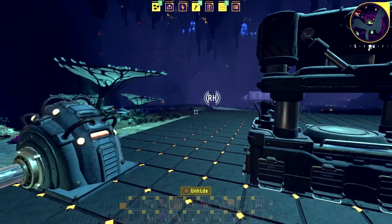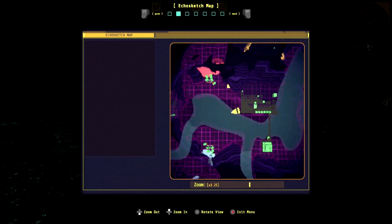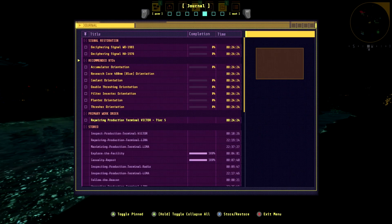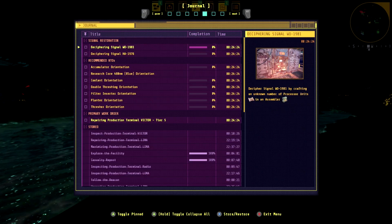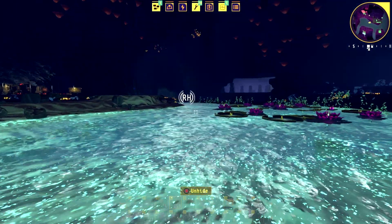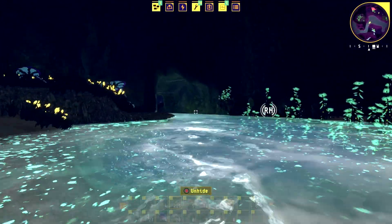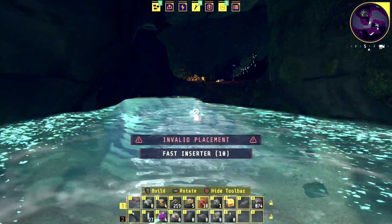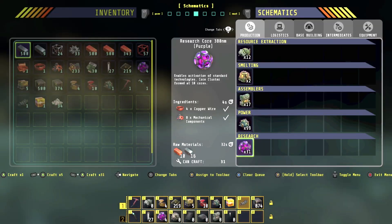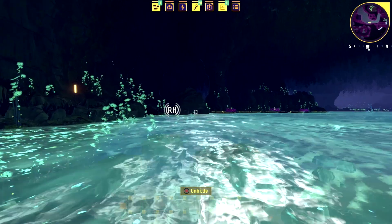Let's start going over here. We got an RH signal — not even sure what that stands for. Let's go into our menu. Repairing, deciphering — I don't even know which one this is. Let's just start walking this way. This video is explorative but at the same time it's automation — it's like the mix of all the great worlds. We're gonna make our way over to this RH signal to see what's over there.